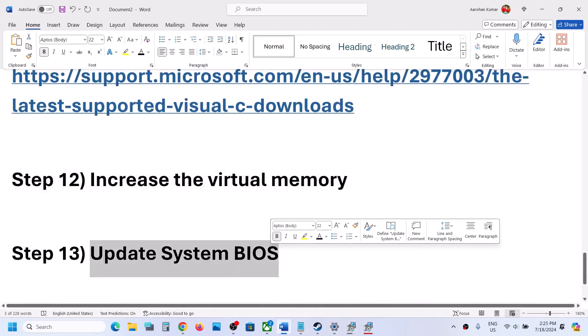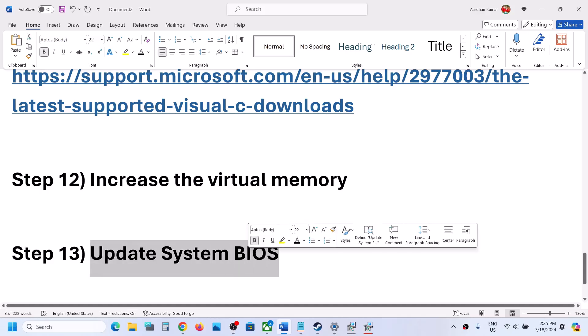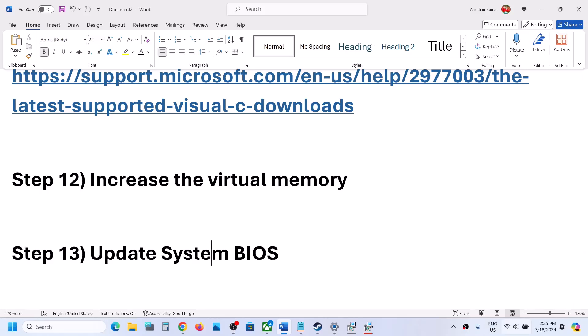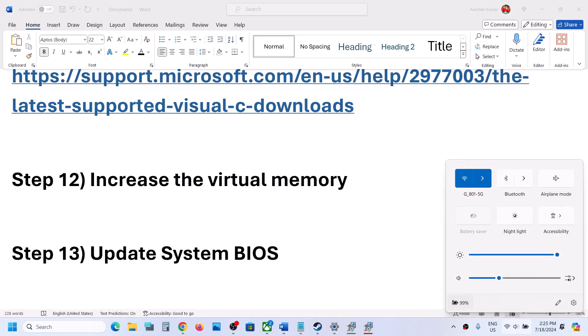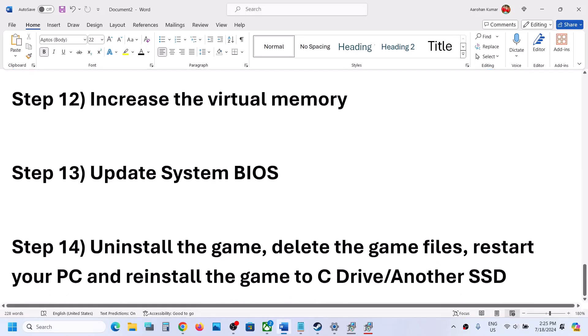The next step is to update the system BIOS. Go to your system manufacturer's website — Dell, Lenovo, etc. — select your model number and find the latest BIOS update available. During the BIOS update your system will restart; do not unplug the power cable while it is updating. Once the BIOS update is complete, restart your computer, log in, and launch the game.